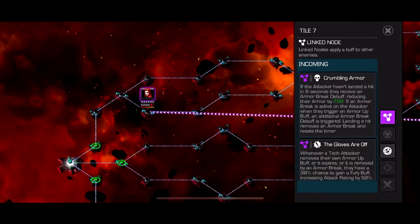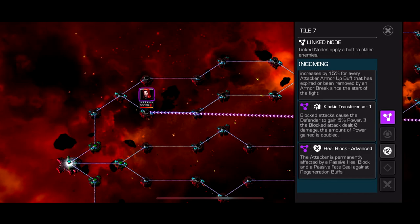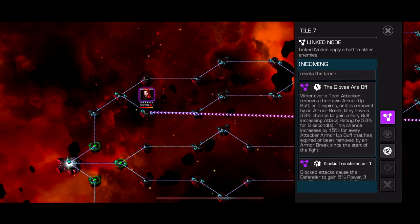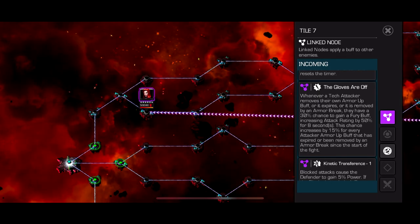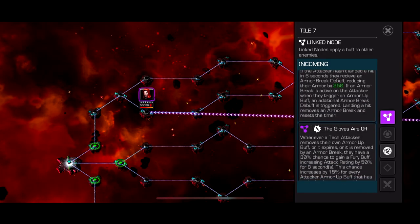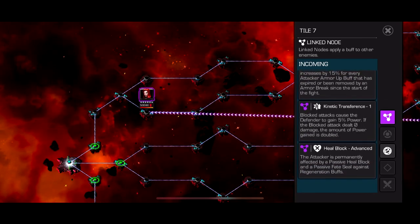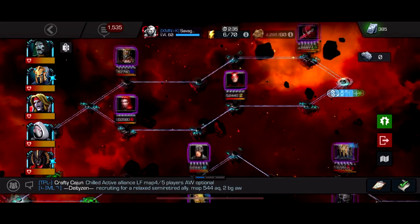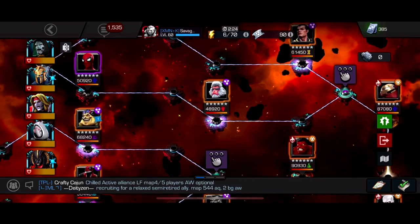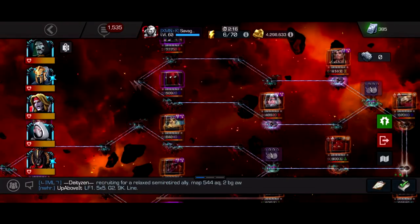Let's look at second path. We got crumbling armor, the gloves are off, kinetic transference, and heal block advance - you're gonna be fully heal blocked. If you've used suicides, use a character that doesn't take suicide damage like Ghost or Omega Red. Kinetic transference - they gain power on block. The gloves are off: whenever a tech attacker removes their own armor buff as it expires or is removed by an armor break, they have a 30% chance to gain a fury buff - this is just not useful, basically a nothing node. This whole path's a nothing node except for kinetic transference and heal block. Just don't use suicides unless you have Ghost. These fights are all easy - none of them are really hard except for Hit Monkey, but even he's not that bad. This whole path is basically a nothing path if you've played the game for a while. Same Hulkbuster boss, same counters.